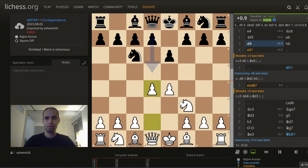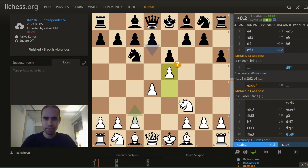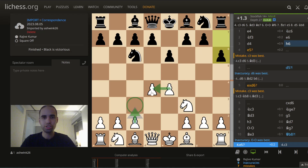This e5 is clearly not correct. What the computer prefers here is c3 — a solid, more conservative structure where the knight would end up here and bishop here. A tight, packed core.